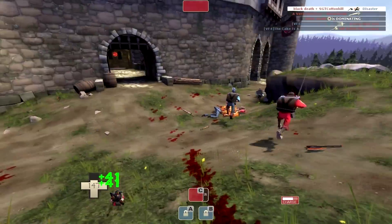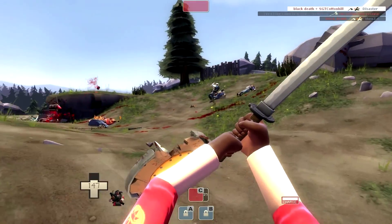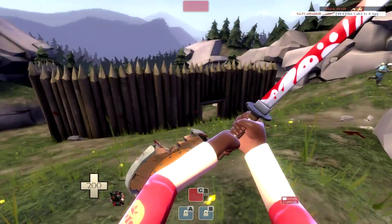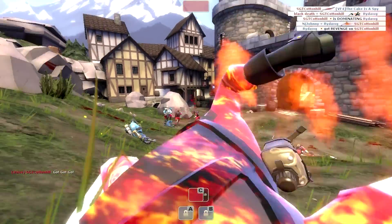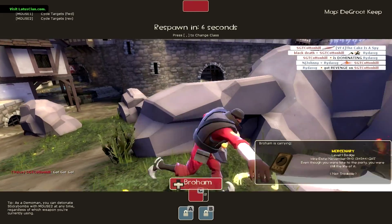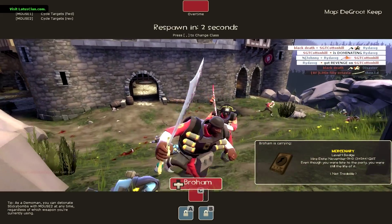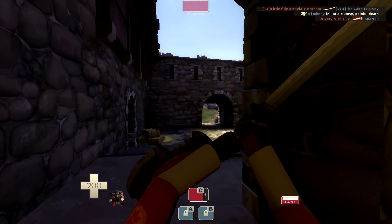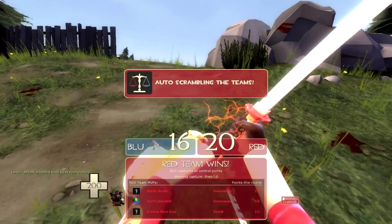Here's my TF2, and I have more on the way. I love this melee weapon, guys — the Half-Zatoichi — and using it with this setup is actually really effective. Although it's weird: I got Domination, and then almost instantly after, I get my Domination removed because he gets a Revenge through an assist. I don't think I agree with that. I think when you're dominating somebody, you should only be able to get that Domination taken away if you kill the person, not if you just get an assist.